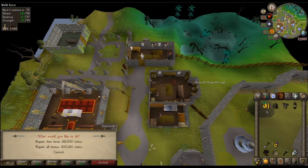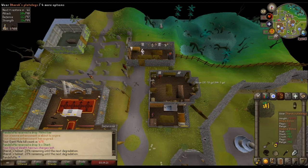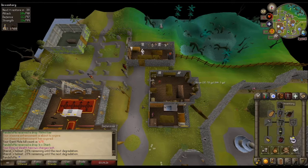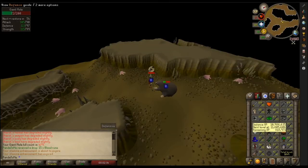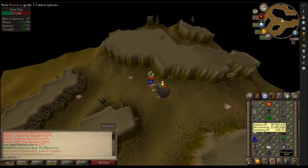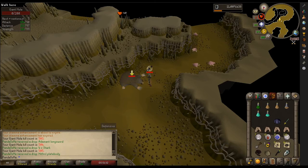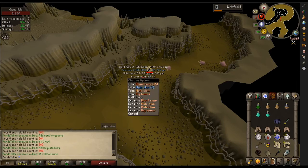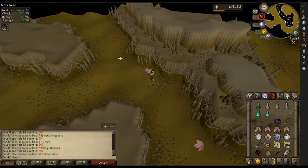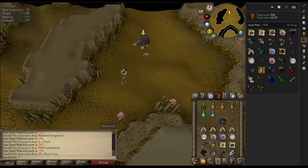Coming in with the first repair — not long away from 300k in repair costs, which is comfortably under 100k per 100 kills. That's very good and a very cheap method. Here we come in with what I believe is our only Rune Dagger drop — and there it is. Coming in here for the 500th kill of the 1,000, so we are halfway there and currently sitting at 12.2 million, which is quite good. We're looking at making about 24 million total.